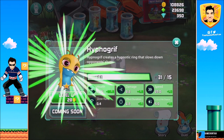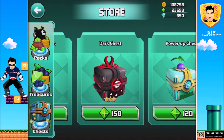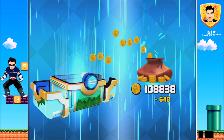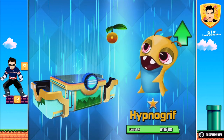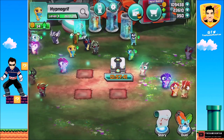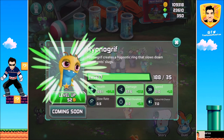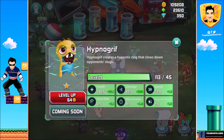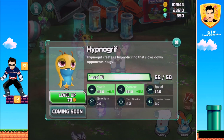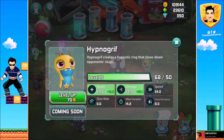We're gonna level up this fella. Let's get some power-ups — guaranteed food for Ignogriff. That's a lot of food! And Hop Rock too! You guys are gonna get big! Extremely big! Six, seven, eight, nine, and ten! Excellent! We got level 10 — health is 418, damage is 321, speed 34, slow rate 0.6, effect direction 14.2, critical hit chance of 8.0.